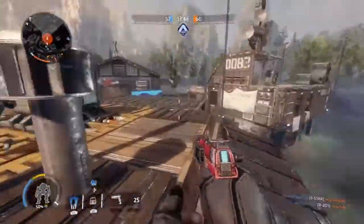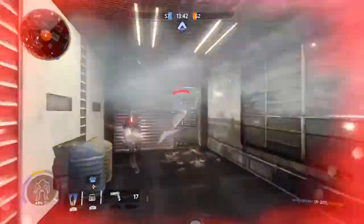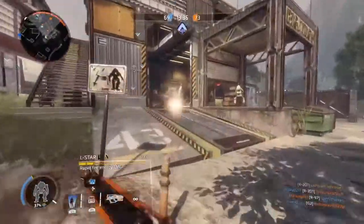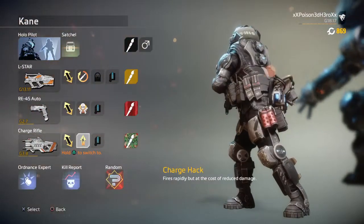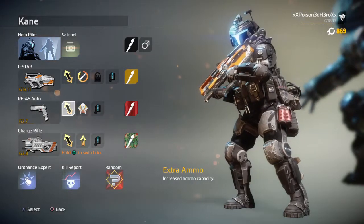For this loadout I want to stick with an unpredictable and slightly crazy theme for Kane, going with an absolutely aggressive loadout or a trickster loadout for both the class, vault, and titan being used. Your class should be the Horde pilot to allow you to maximise on the chaotic nature for the build, and this is also the current class that Kane is seen using in game and promotional art as well.